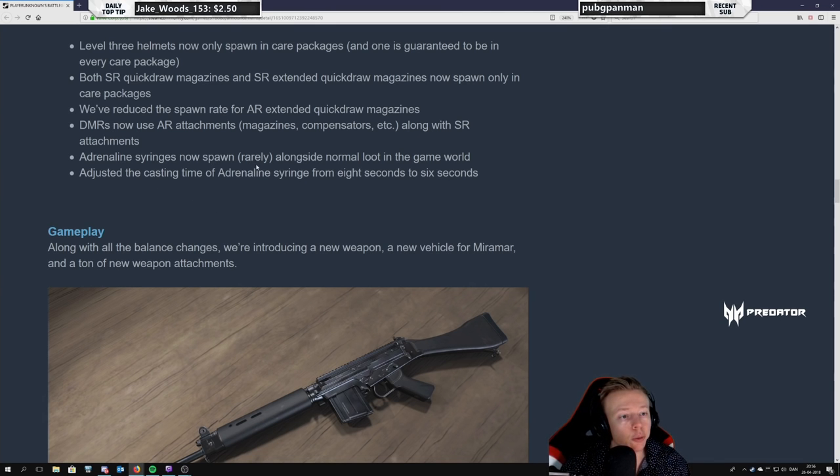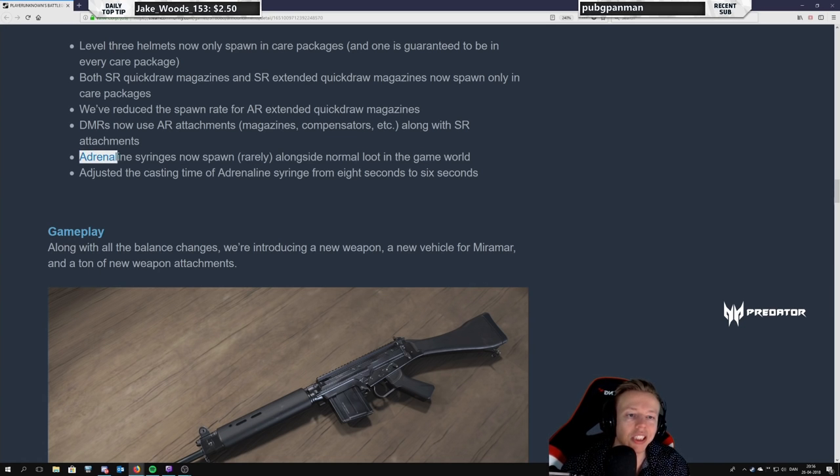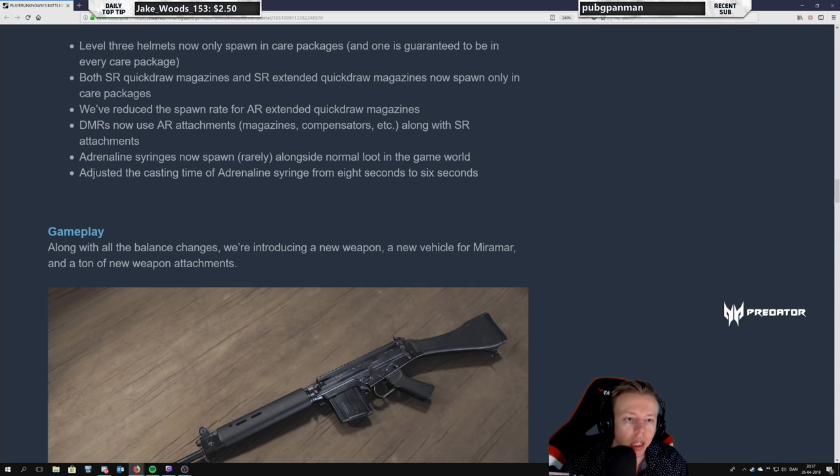Adrenaline syringes now spawn rarely alongside normal loot in the game world — thank you. It's a cool item but not that good. It takes forever to use — they should reduce the time it takes to inject it rather than just having it spawn in the world. But this is also a statement like we saw with the Tommy Gun and VSS — they're saying 'we realize this might not be good enough to only have in airdrops.' Good thing.